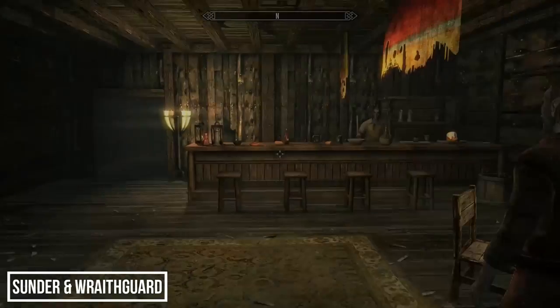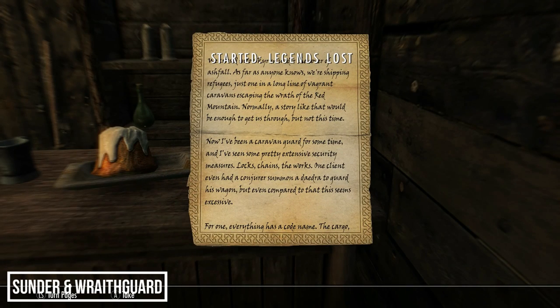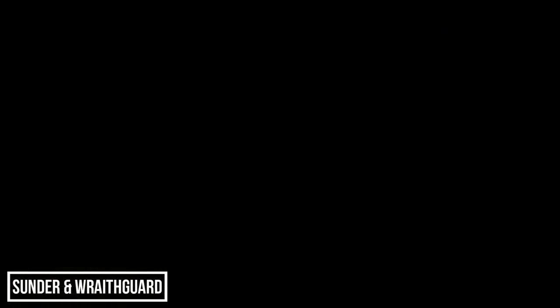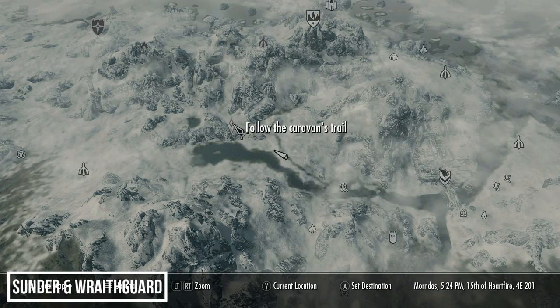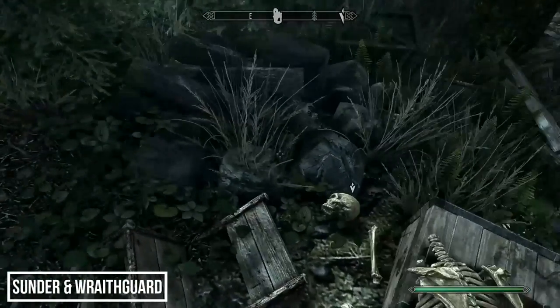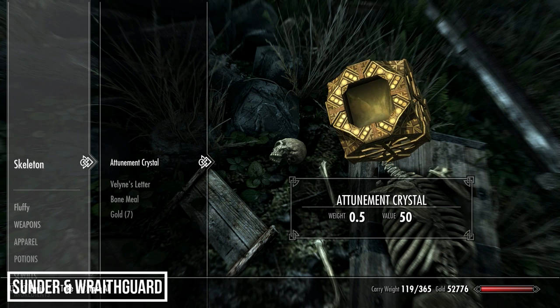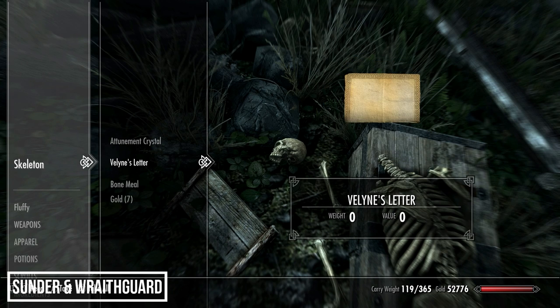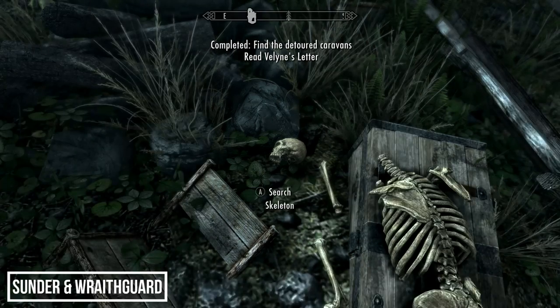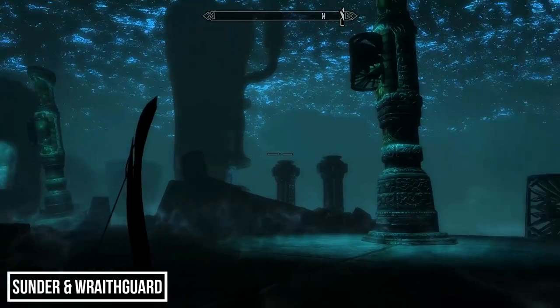The quest for the next weapon begins in Windhelm at the New Gnisis Cornerclub, where a note entitled 'Lost Caravan Guard's Note' starts the 'Legends Lost' quest. This quest has quite a few stages leading across Skyrim locating various caravan wreckages — it's well worth reading all the notes for the background story. Eventually the trail leads near Falkreath, where the final wreckage gives the player an attunement crystal and a letter revealing the cargo: Sunder and Wraithguard, legendary tools of Kagrenac.